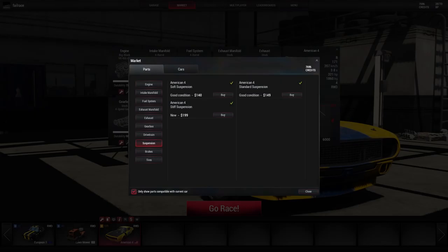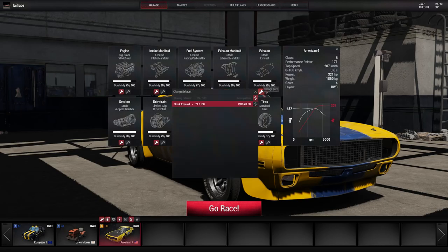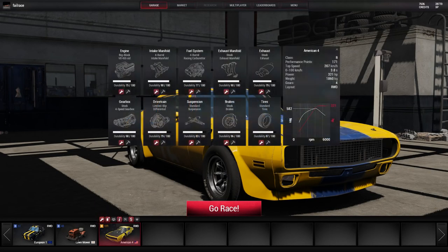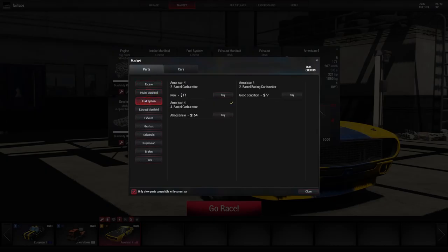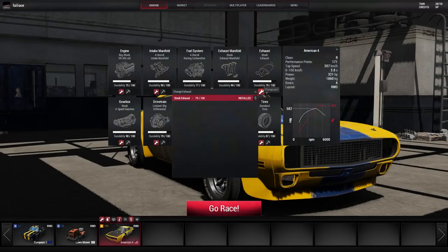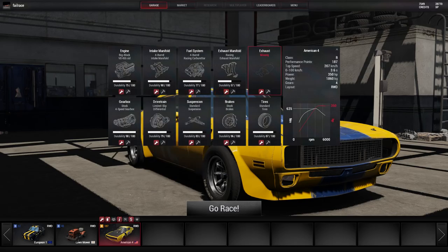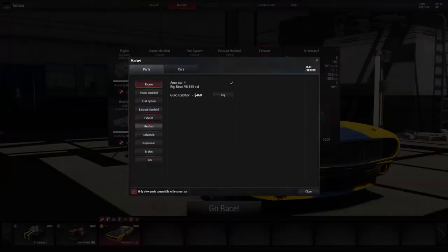We're going to go for a racing gearbox — or we can have soft suspension or stiff suspension, I'm not going to bother with any of them. Oh, we've actually got brand new suspension — that's good. We haven't got any brakes or tires at the moment. The racing exhaust shows as incompatible — I don't know why it's showing up then. This is still an early access game so there might be the odd issue. Okay, that was a manifold I bought. This does 0 to 60 in 3.6 seconds — that's pretty good going. Let's go for a five-speed gearbox as well.